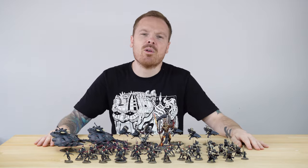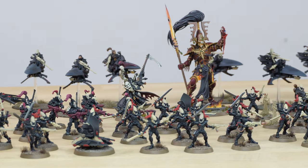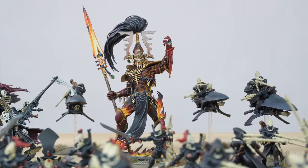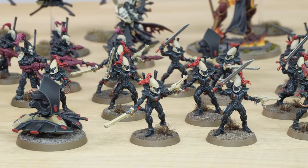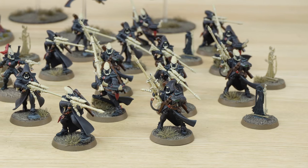We've painted a full Eldar Ulthwé army. This army has been painted by Rhys, one of the artists here at Siege, and comprises some fantastic miniatures, including the mighty Avatar of Khaine, Maugan Ra, some Dark Reapers, some Storm Guardians, some Shroud Runner jet bikes, Wave Serpents, and finally some Rangers.